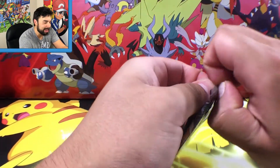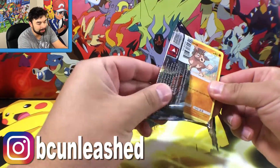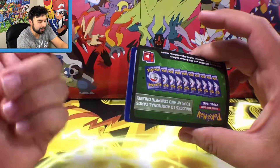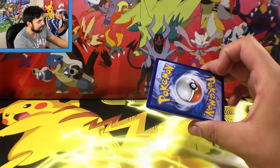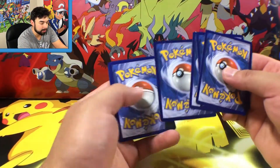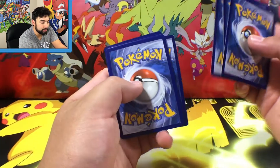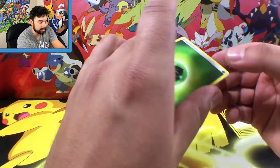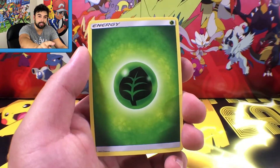If you are not following my Instagram, go ahead and follow that — it's on the screen now. The code cards are backwards compared to other Sun and Moon sets. Here's the code — let me know what you guys get in the comments. For the card trick: take cards one through three, take the fourth one and stick it to the front, then move two to the back, and it should be an energy. There we go!